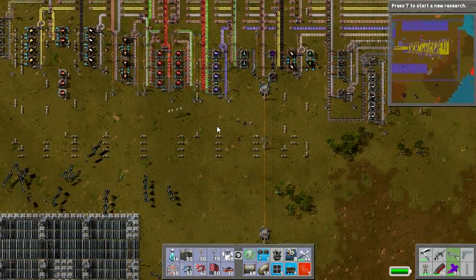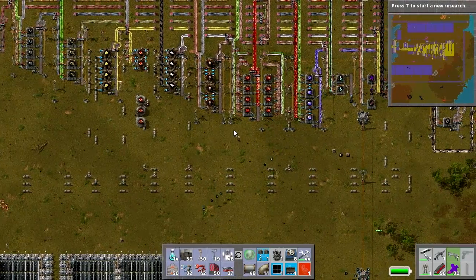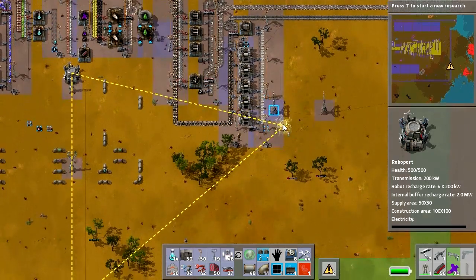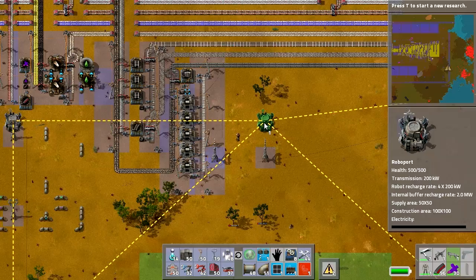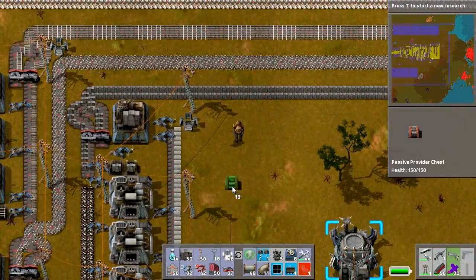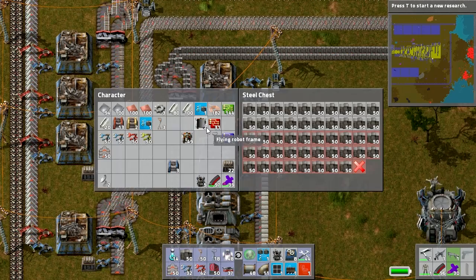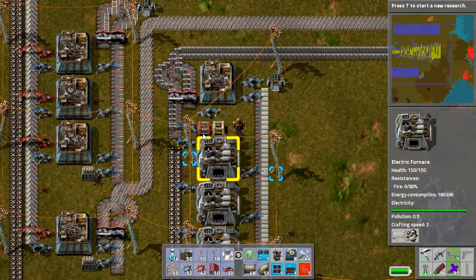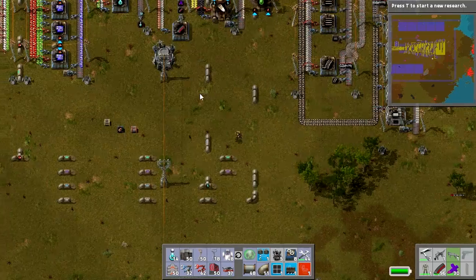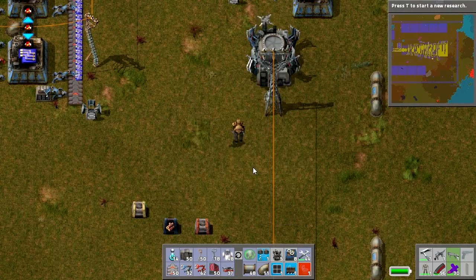We are going to be doing some of that in the future. For now, we're going to get a Passive Provider Chest and leave it limited to that. The construction robots — here they come — straight away they have seen there is a source of turrets and they are coming to dispense them out amongst the wall. So now I no longer have to worry about replacing turrets manually. I'll set up another one near the wall production. Let's just put up another Roboport — because why not — and get some power to it.